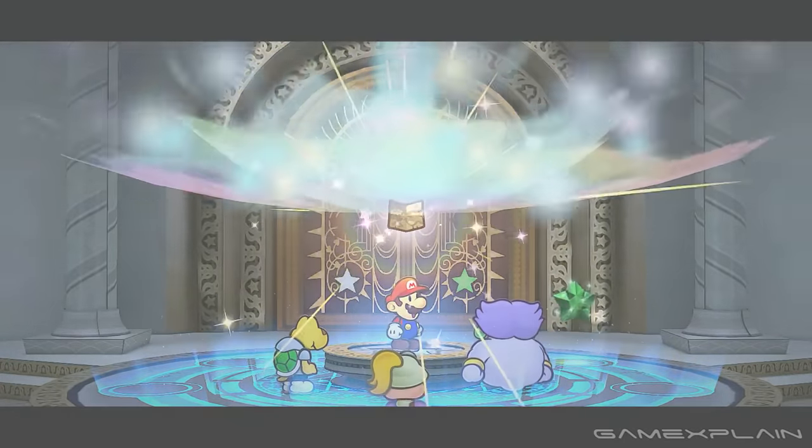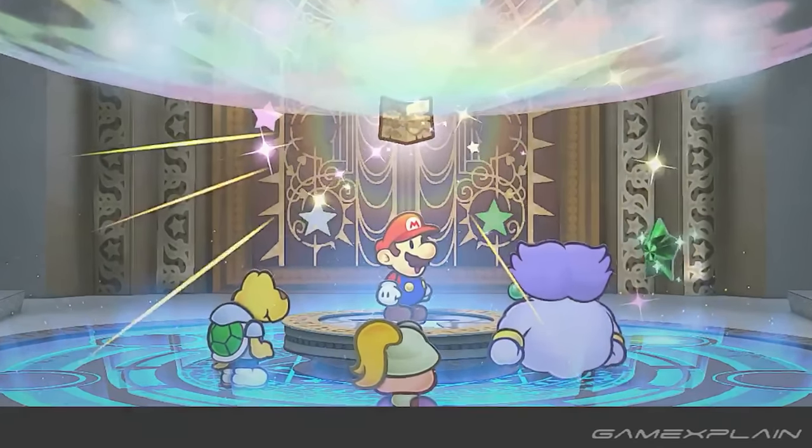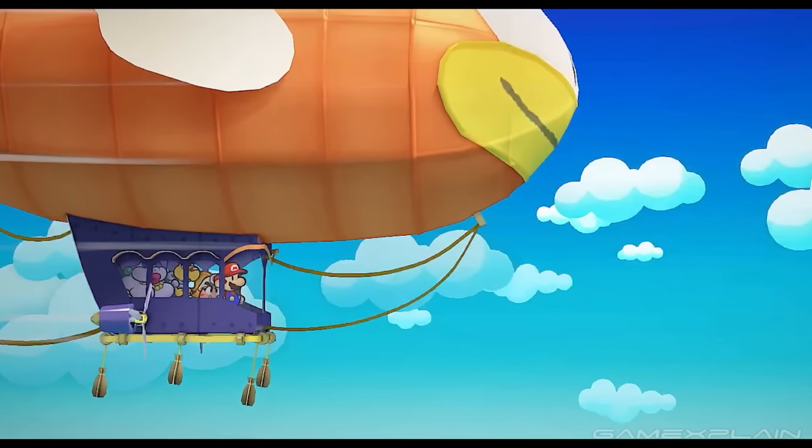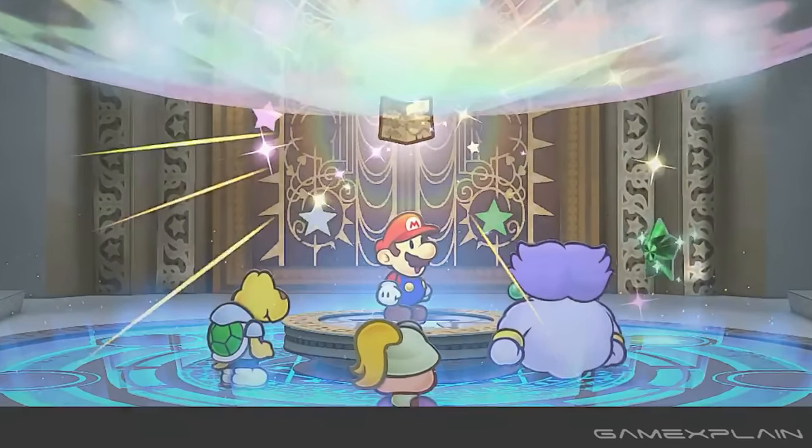Finally, we can see the Emerald Star brought to the Thousand-Year Door. When Mario gets the next Crystal Star marked on his map, the whole party actually shows up — I love this detail so much. We had a hint of it before with all of the party seen on the blimp to Glitzville, but this confirms that some cutscenes will indeed feature all of the party at once. They may not all offer dialogue, but it's great to see everyone standing together with Mario, because we never really had that before.